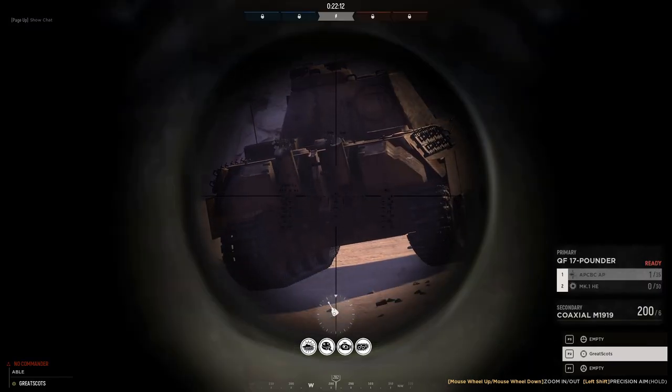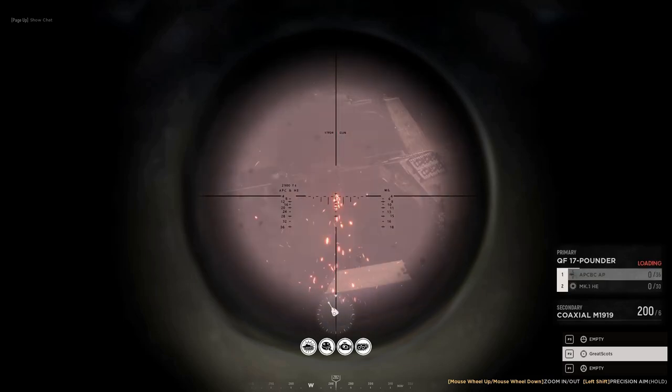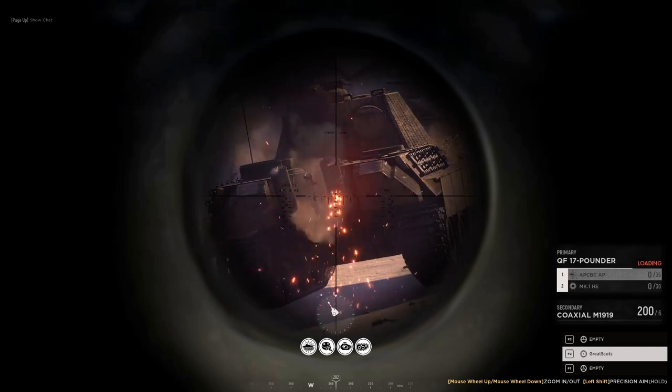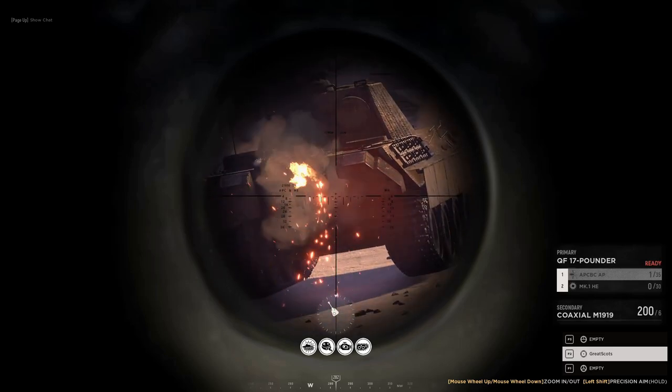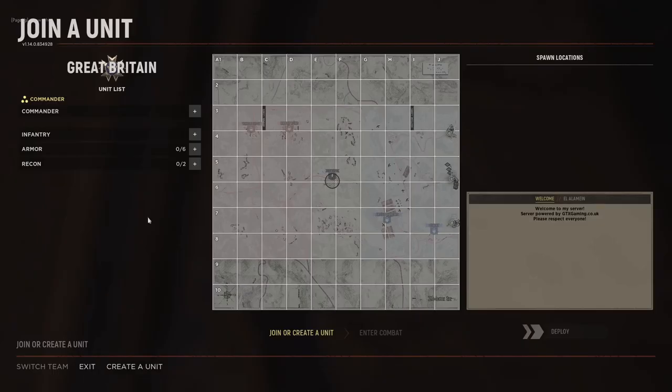We're in the Firefly. The Panther's giving us the backside — we'll see what we can do. It's two shots. That is going to do it for the British armor test. It seems like British armor more or less fits into how they've decided to balance armor in a previous update, and so that's kind of what we're left with.